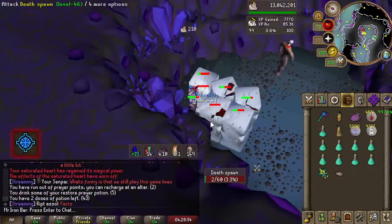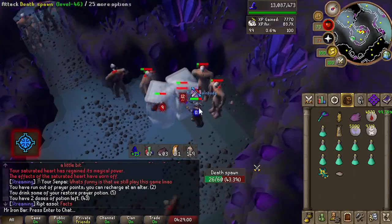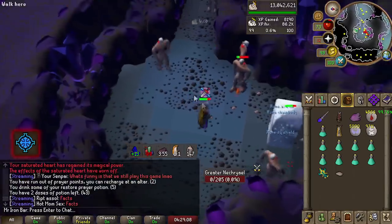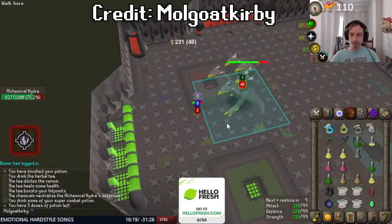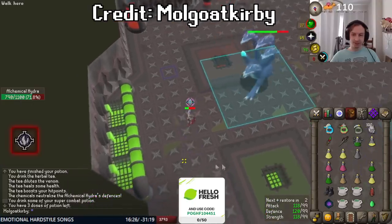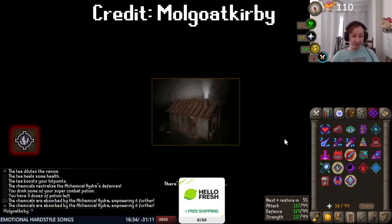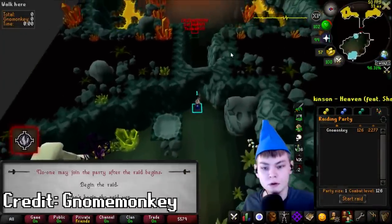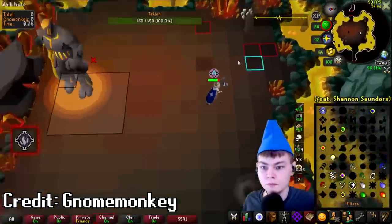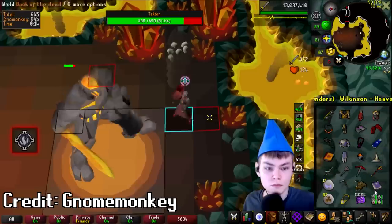Glacies Vow is nice for extra bonus damage — it has a chance to proc magic damage to your opponent based on what you hit. It does cost prayer to keep it going, so make sure prayer is plentiful, but that's the only drawback. Fumus Vow is pretty interesting: it gives significant bonus damage by extracting your poison and dealing it to your opponent as bonus damage. The poison damage to you gradually lowers as you continue using this prayer, and the bonus damage applied to your opponent also gradually lowers per hit.